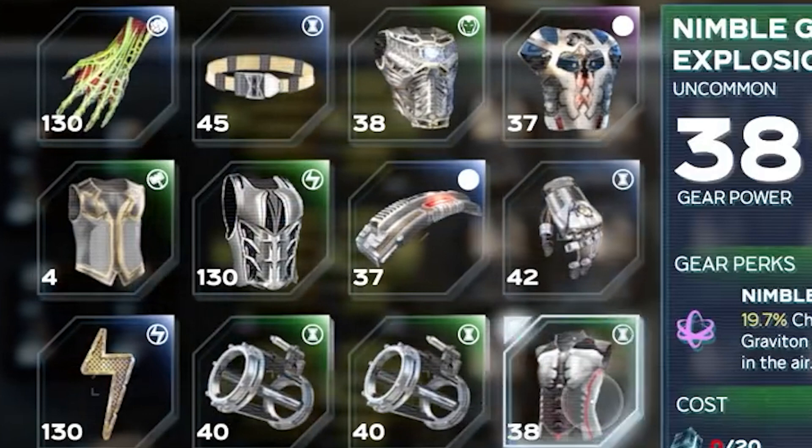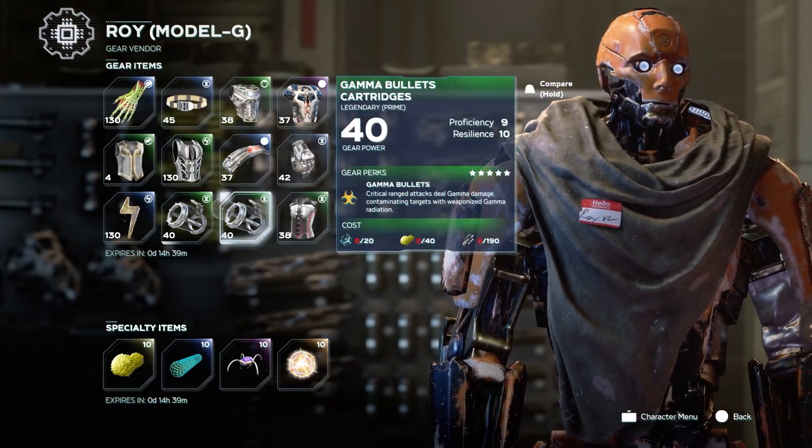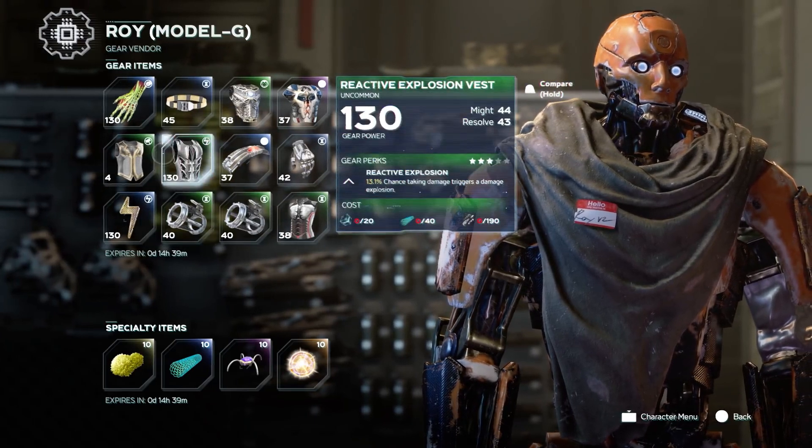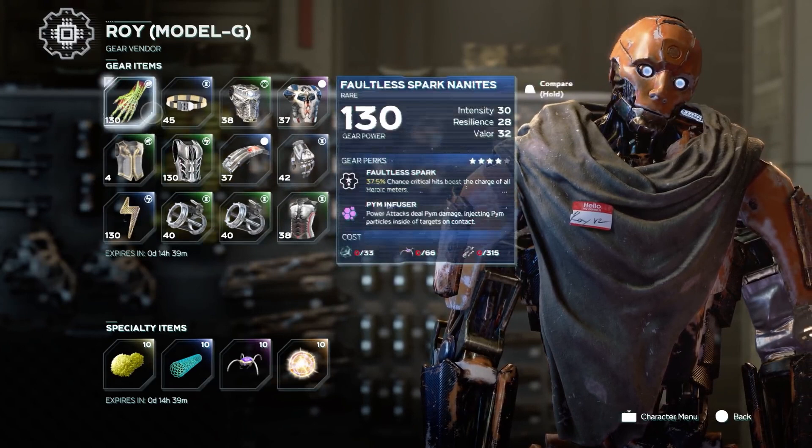At the top right of each piece of gear we can see the emblems of different heroes, which means that a variety of different hero gear will be sold in vendor shops. The color at the top right of each gear piece also indicates the rarity of that gear. One piece of gear has the hero emblem faded out — this is the level 37 gear piece — which might be Captain America gear. We next have Black Widow Gamma Bullets cartridges with the perk Gamma Bullets: critical ranged attacks deal gamma damage, contaminating targets with weaponized gamma radiation. The next piece of gear does Pym damage instead of gamma. For Kamala we have the Reactive Explosion Vest: 13.1% chance taking damage triggers a damage explosion. Then for Hulk we have Faultless Spark Nanites, Pym Infuser: power attacks deal Pym damage, injecting Pym Particles inside of targets on contact.